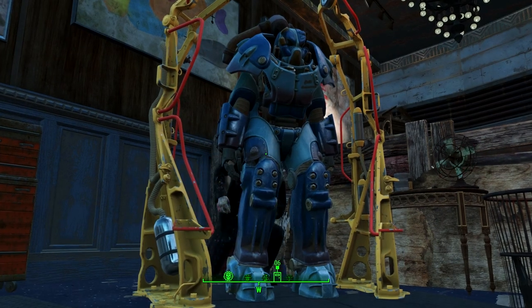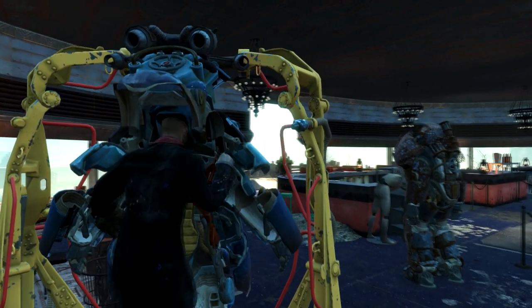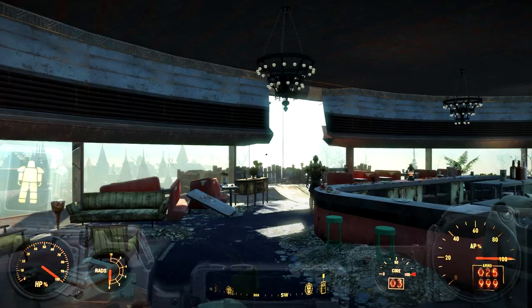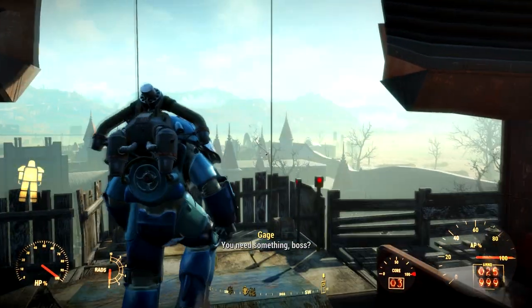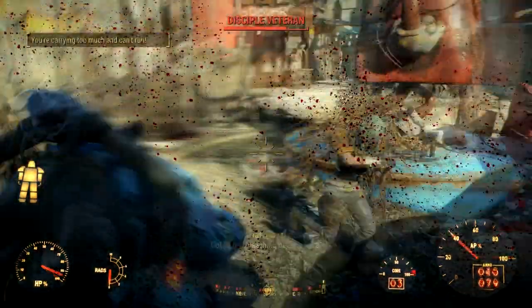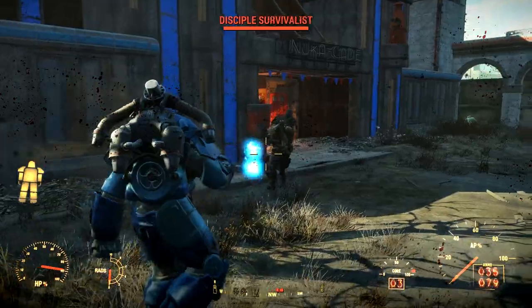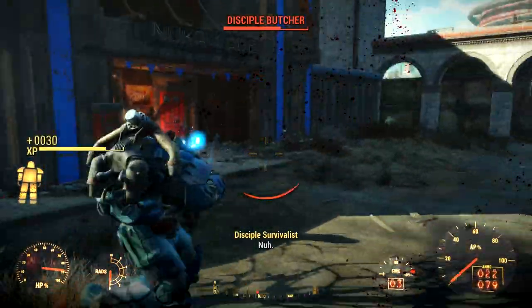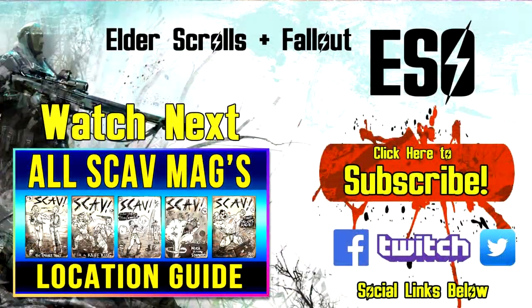And there you have it — your very own awesome-looking Nuka-Cola Quantum Power Armor, fit to take over the world. If you found this video helpful, please give it a thumbs up. Check out the other unique Nuka World items in the description below, like the Nuka World spacesuit. Subscribe and follow me on Facebook, Twitter, and Instagram to stay up to date — this channel is all about Fallout and Skyrim. Thanks for watching, and I'll see you in the next Fallout 4 video guide!